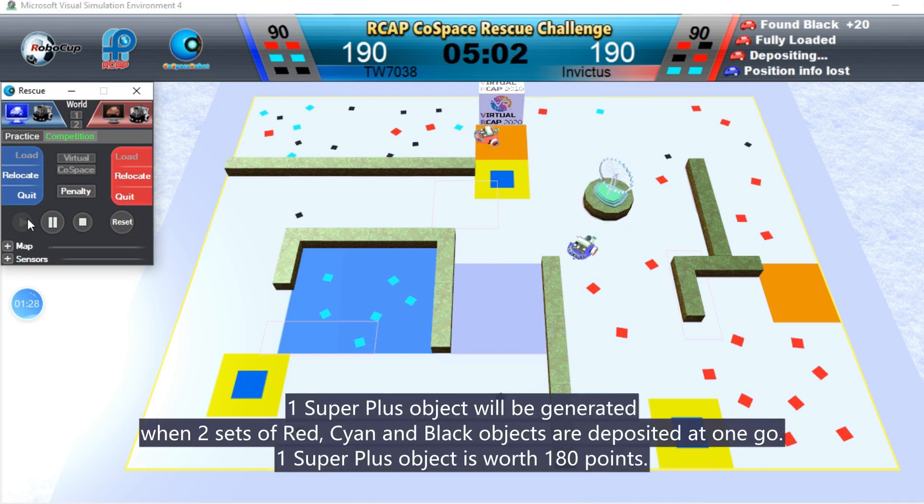One super plus object will be generated when two sets of red, cyan and blue objects are deposited at one go. One super plus object is worth 180 points.